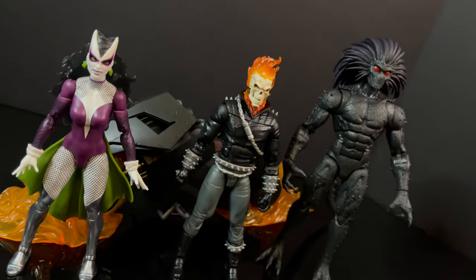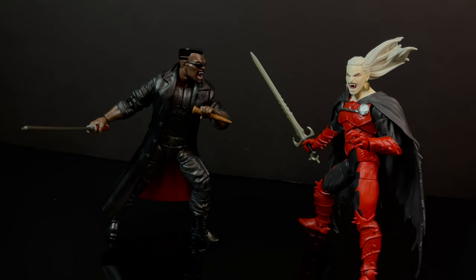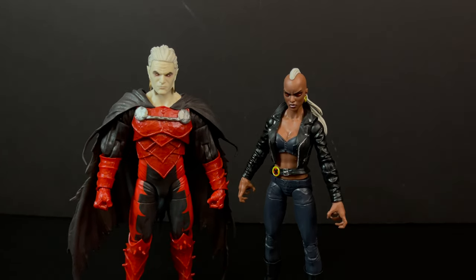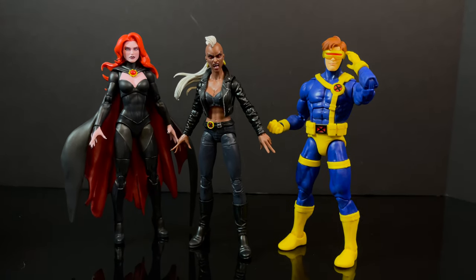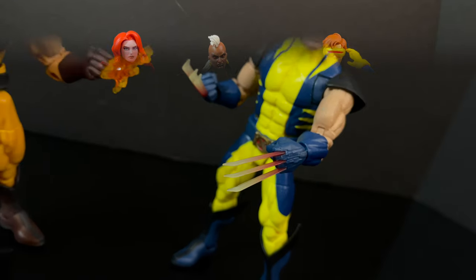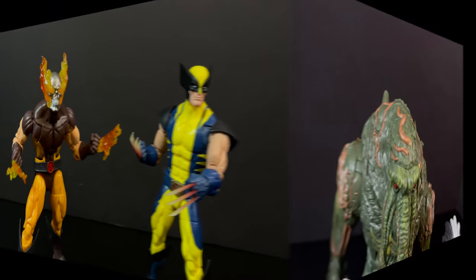Looking at this new Blackheart with the Danny Ketch Ghost Rider and Lilith — that's a 90s palooza right there, and that is pretty cool. When you put this Dracula with the more recent Marvel Legends Blade, that's a nice pairing. And when you put this Dracula with Bloodstorm, that's pretty cool too — it's an alternate reality where she got bit by Dracula as opposed to Professor X. You can also put Bloodstorm with the Goblin Queen or with Cyclops, since she eventually comes to 616. Regardless of how Wolverine is portrayed here, it's goofy but it is fun.